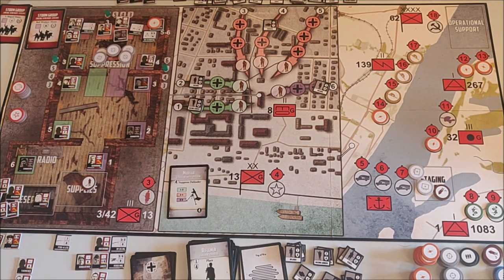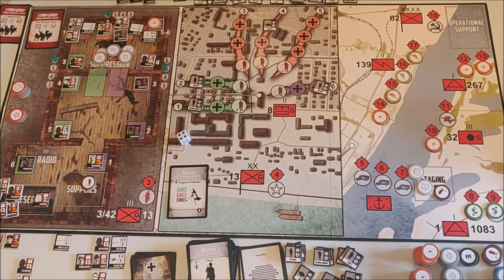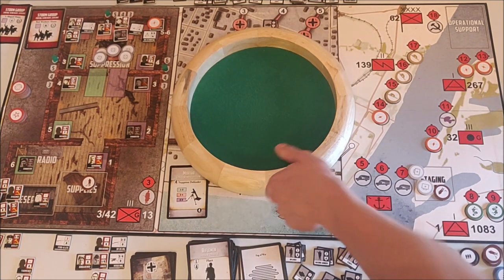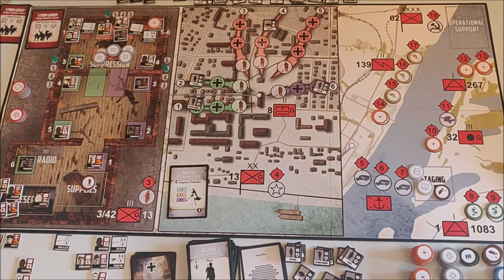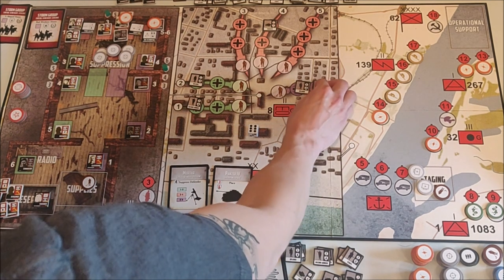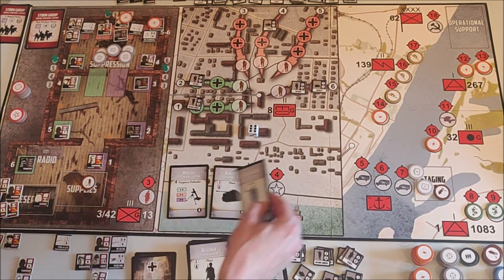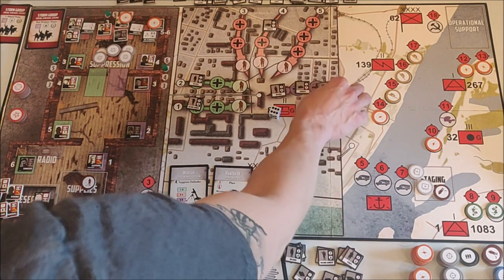We get a mortar who's going to suppress the red area. He tries to suppress my AT team with four dice needing six or higher — and he managed to suppress one of them, unfortunately. We get a Panzer IV on number six, and a machine gunner on number six as well. That's not very good.